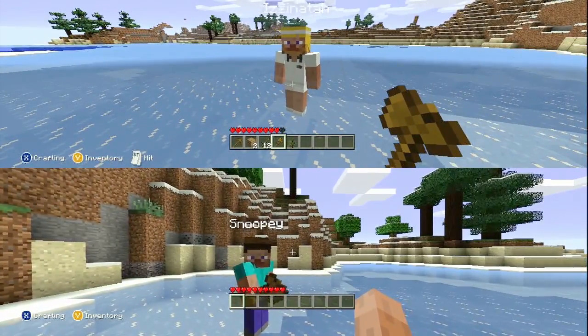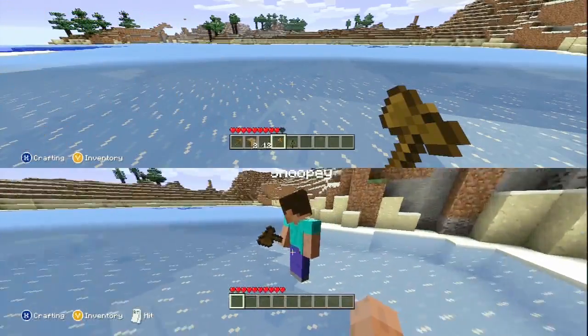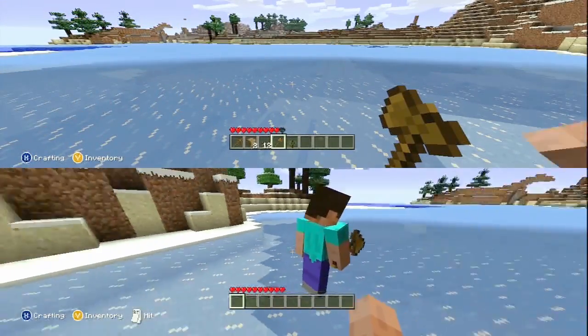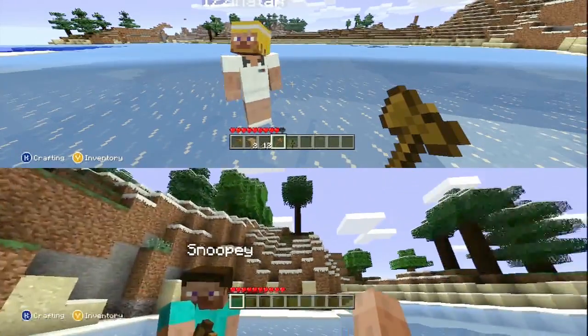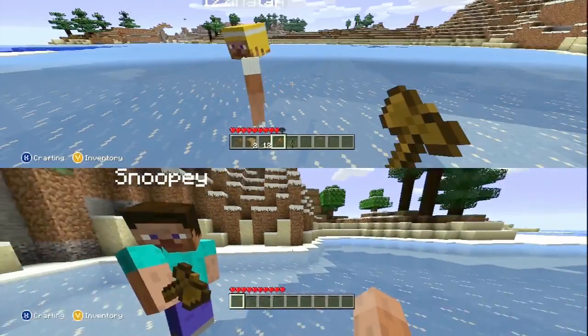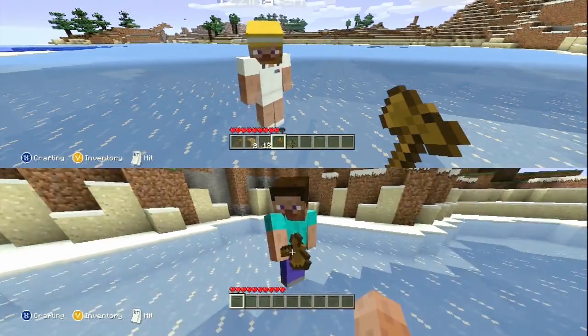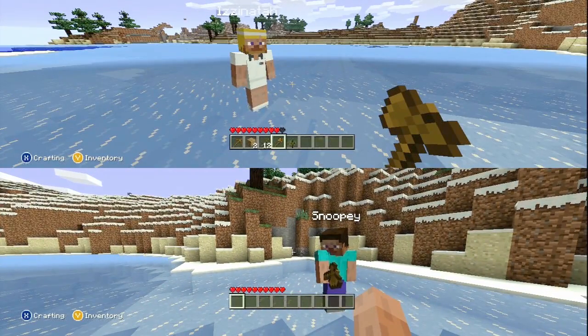Player one has the regular Minecraft guy clothing on, but it seems that player two has — what is that? Like a tennis outfit? He's got a headband. Definitely tennis I think. I wonder who I am. Federer? No, he's got dark hair. Anyway, let's see how players three and four fare.